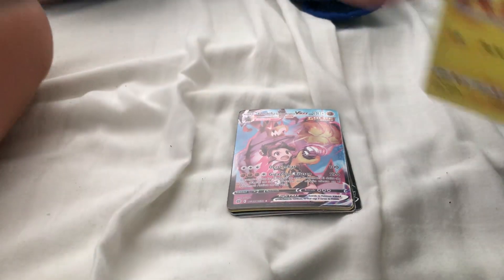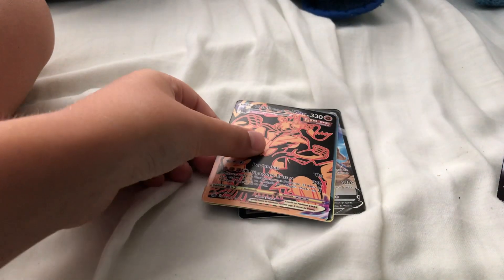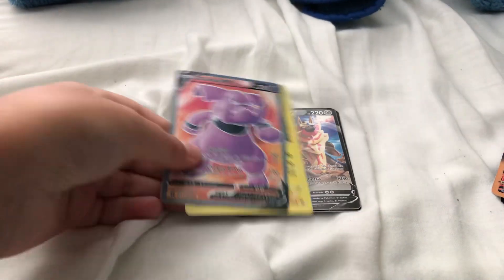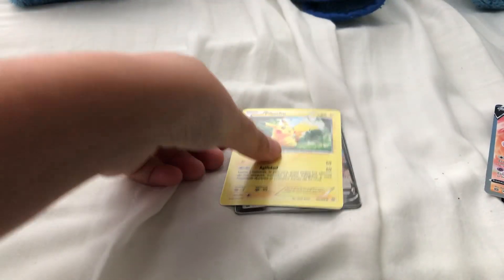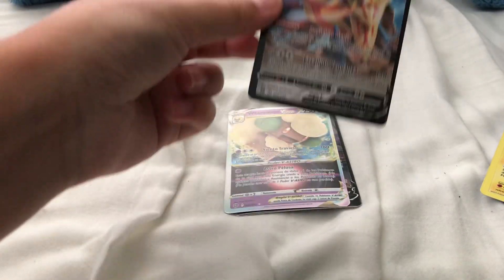Oh, I already see a card — we got a Urshifu V-Max, I think that's how you say it. Oh, we got another V-Max, another Urshifu V-Max. This is a good pack already. Rambly V. Okay, now a Pikachu right here, Zamazenta V.